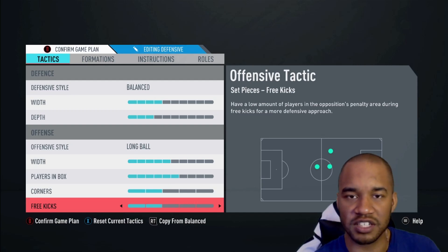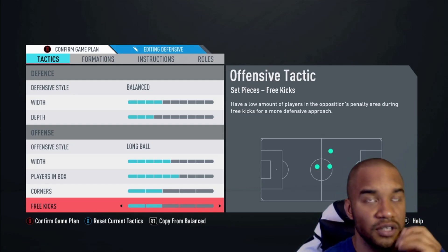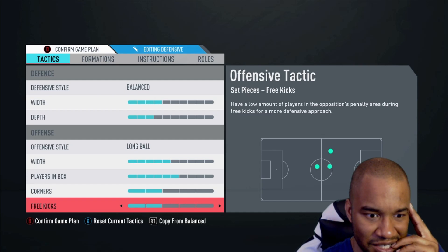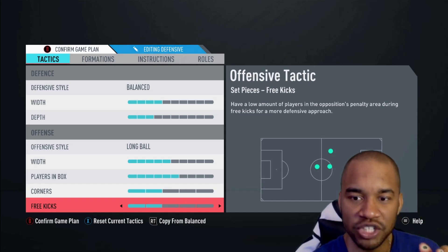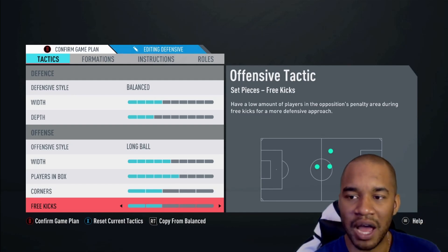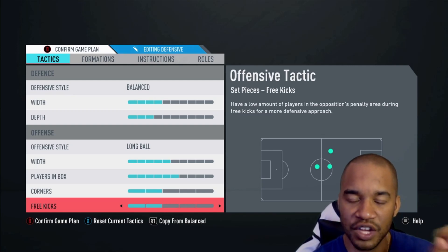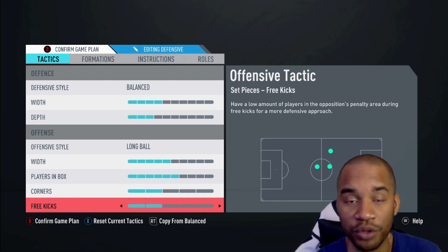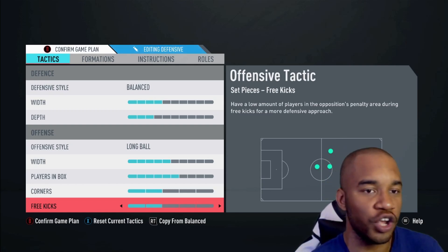The best time to slot this custom tactic in is right at the beginning of the game. For my first ten games with this formation on a Saturday, I went nine and one, and overall went sixteen and three or sixteen and four — I can't remember exactly. What makes this formation different from the previous triple two video is that I took off Free Roam. My left and right attacking mids were drifting into the center instead of staying wide on the wing, so removing Free Roam fixed that and made it very effective — I was getting a lot of rage quits.